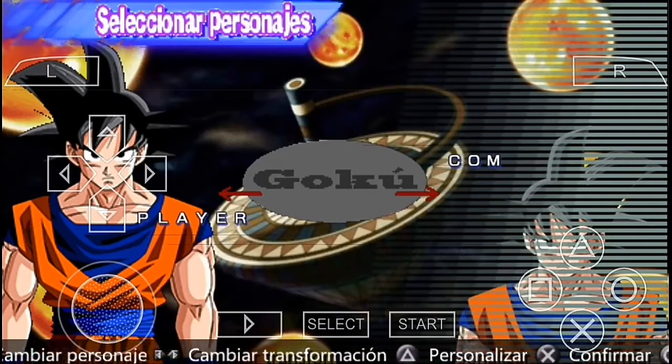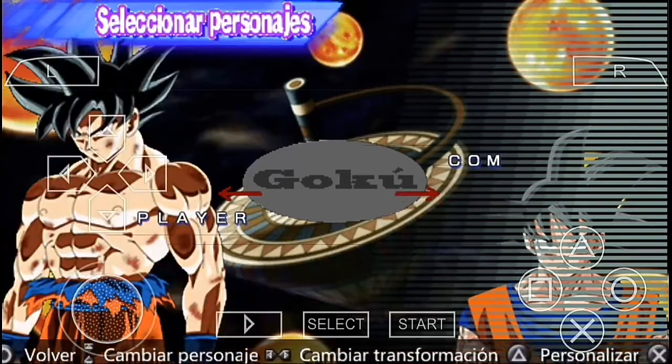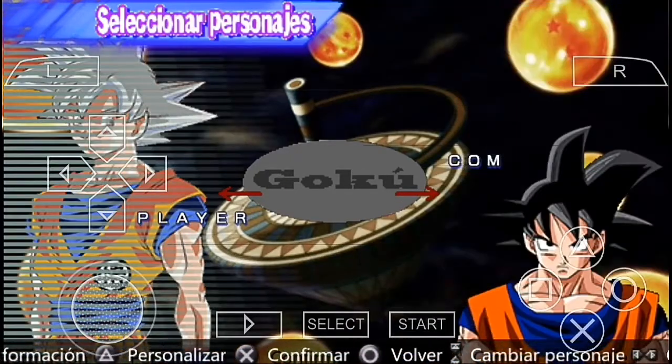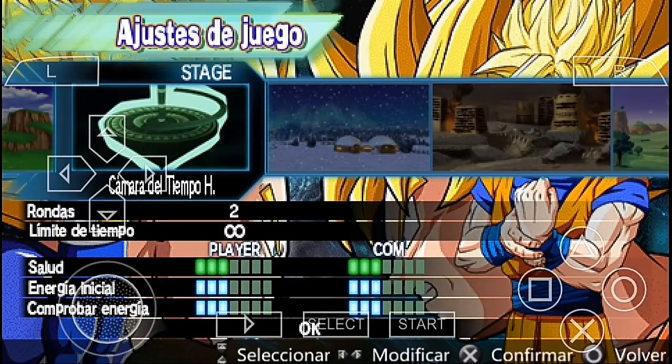Hey, what's up guys, welcome back to my channel Mobile Gamer. Today we are playing Dragon Ball Z Shin Budokai 6. If you want to play this game, I already did a video on that — just click on the above card to watch how to play it on your mobile phone. Today we're gonna play as Goku in Ultra Instinct mode and we're gonna fight Jiren. Let's select the stage — the rounds are gonna be five and everything should be equal. Now it's perfectly fine, so let's start the battle.